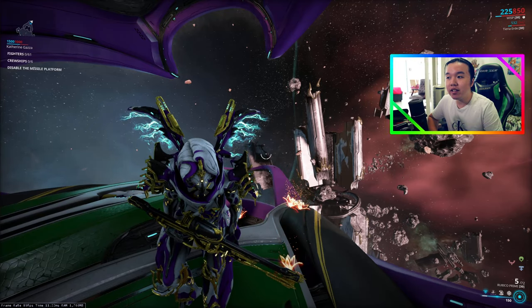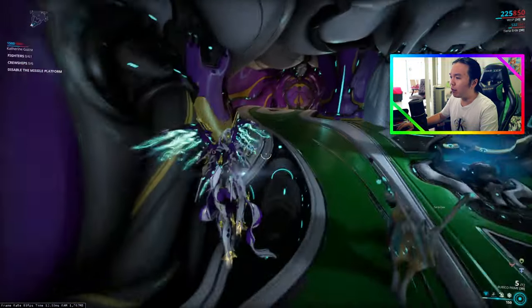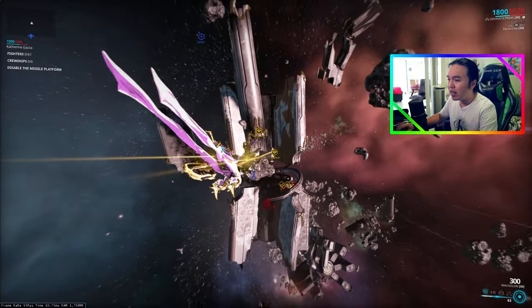So here we are in Roos Warfield with my Railjack, the Catherine Gazza and Wisp. Basically the reason why we're at Roos Warfield for a change is that we can only come across these derelicts, or at least accessible derelicts, from Roos Warfield. They won't spawn in any other missions.